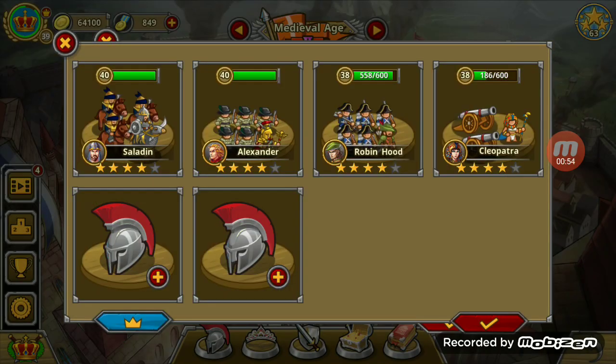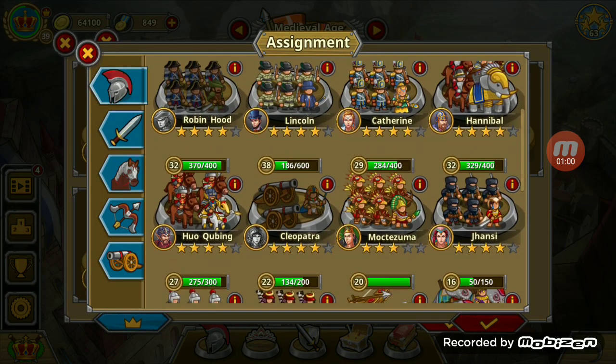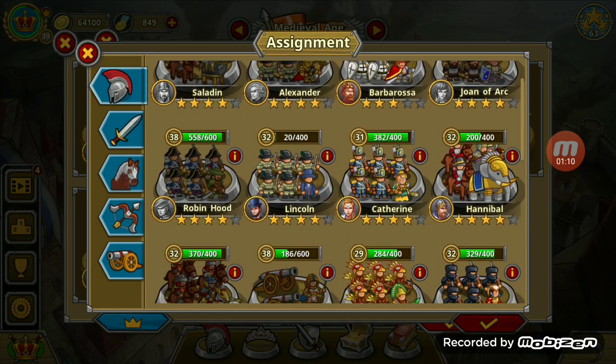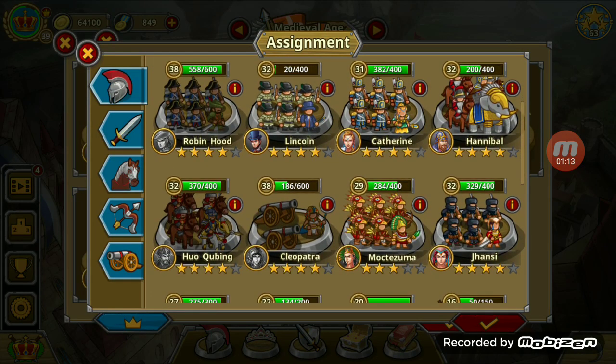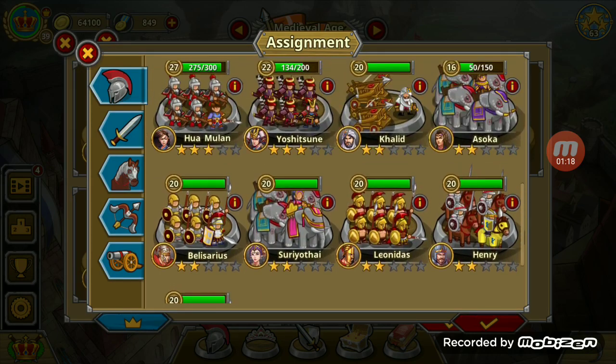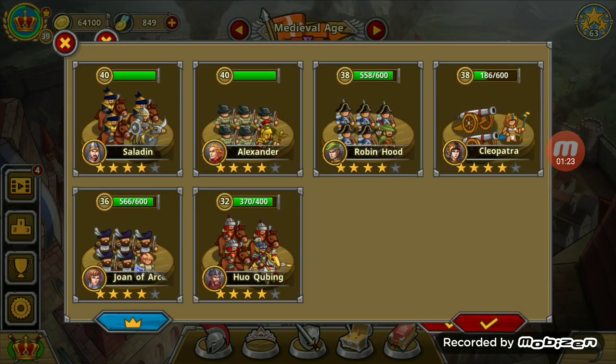Generals can be unlocked by buying them through the in-game store, which basically means you use real money to get them. Alexander the Great, Cleopatra, Leonidas, and Hulegu Khan are all unlockable after completing the first stage of the campaign.